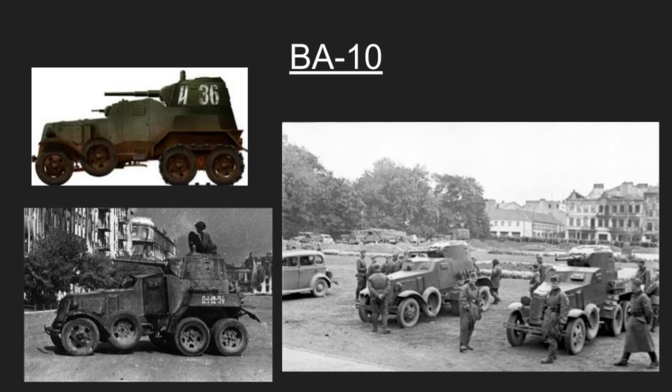Although the BA-10 was intended to be replaced by the BA-11, which was to feature a diesel engine and advanced armor, the outbreak of World War II halted the BA-11's production. Consequently the BA-10 continued to serve with the Red Army until 1945. Captured examples were used by Finland — at least 24 units with three sold to Sweden — and by Germany and other Axis powers across Europe. The BA-10 first engaged in combat against Japanese forces during the Battle of Khalkhin Gol in Manchuria in 1939, and some were later employed by Manchukuo, the Japanese puppet government of Manchuria.